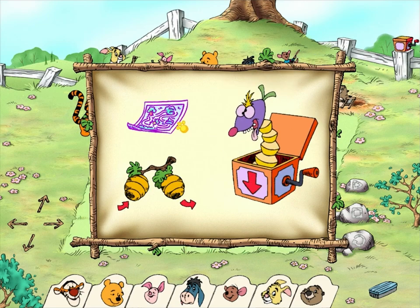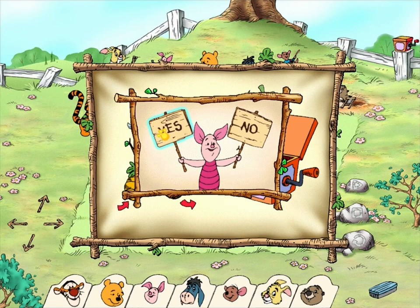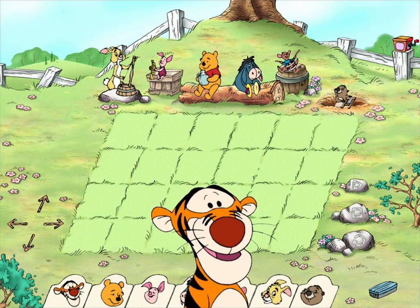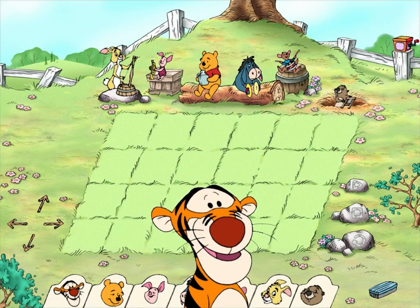Return to the map of the Hundred Acre Wood. Go back to the activity. Save your tune. Play a tune you saved before. Are you sure you'd like to leave? Choose no if you'd like to stay and play with Tigger. Say, you turned out to be quite a music maker!